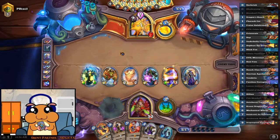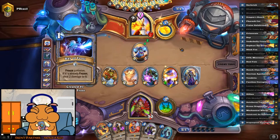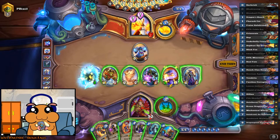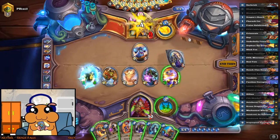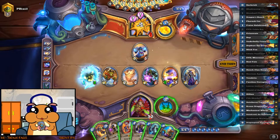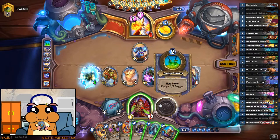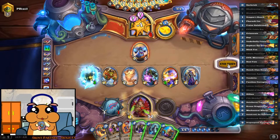Maybe it's a Counterspell or something. Another freeze — sure. We can't kill him yet because we don't have a weapon right now. It's a two drop, let's just hit his face and keep it at that.